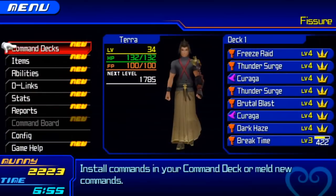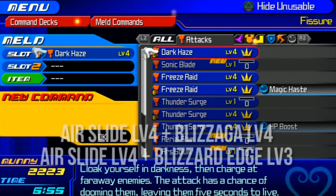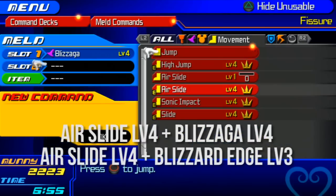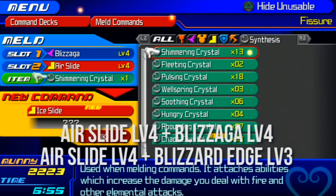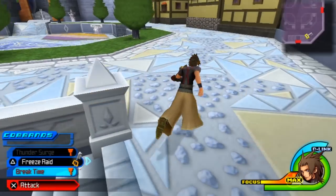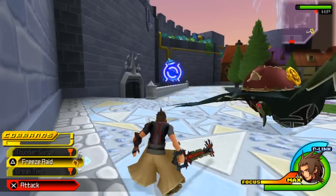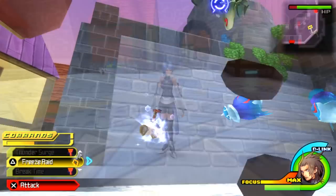So Ice Slide is up next. Now Ice Slide is usable by all three characters, and there are two methods to melding this command. Ice Slide essentially just coats your Air Slide in ice, so if you make contact with any enemy while you're using Air Slide they will of course be damaged. This isn't really the greatest, but if you want to add a little extra oomph onto your Air Slide then you can definitely go ahead and do that.